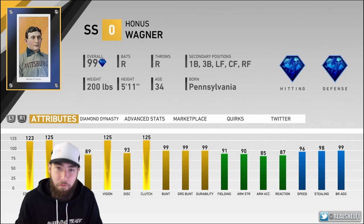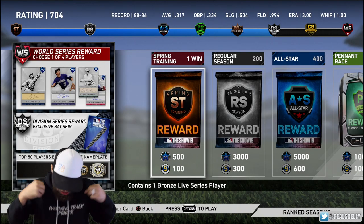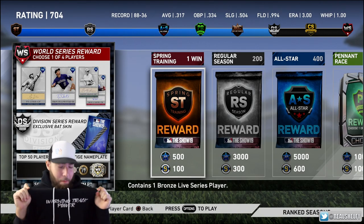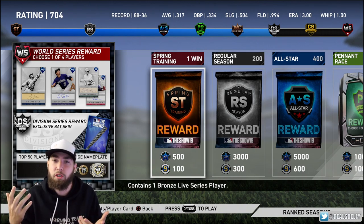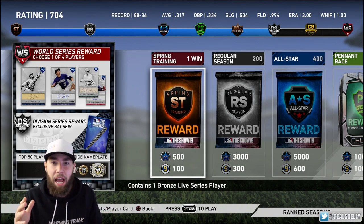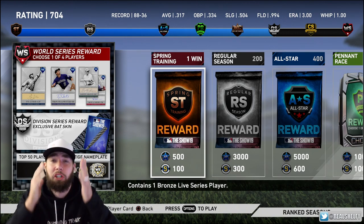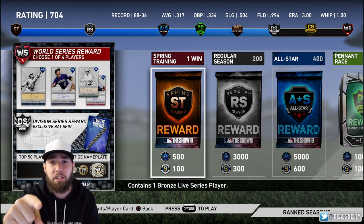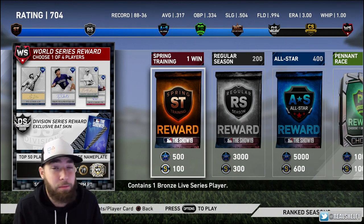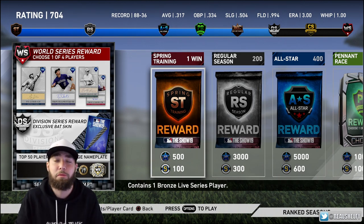We're going to debut Honus Wagner on ranked seasons right now. You can also get your Warning Track Power merch in the description box down below — I give these away on Twitch all the time during chat and giveaways. Make sure you're using code 'Shelfie' at SeatGeek for a flat $20 off your order — it's basically a free ticket. We've got a month and a half of really important baseball coming up, so take advantage and help us both out.